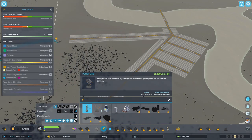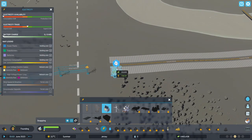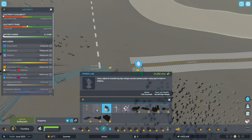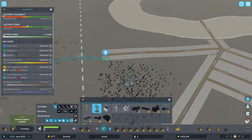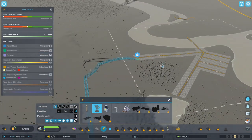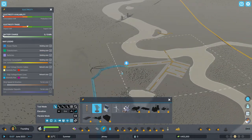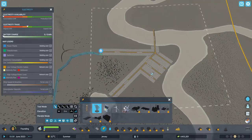We've got to put an electricity substation in. We're going to be incredibly lazy to start — we'll just put this grid here and we can suck off of whatever the main line there is. We'll just steal the electricity to start with.